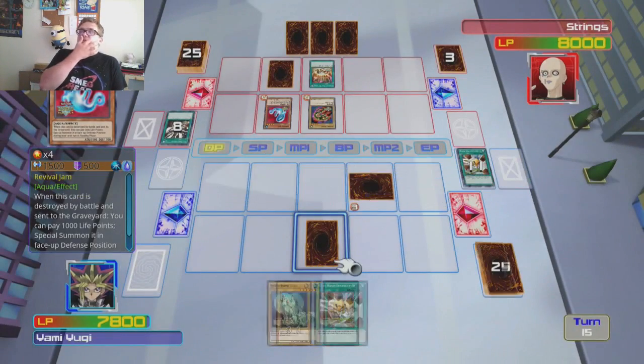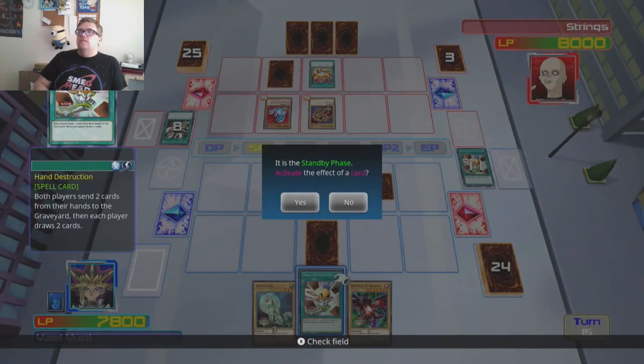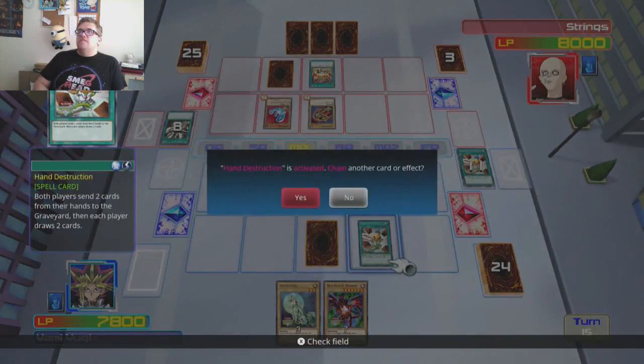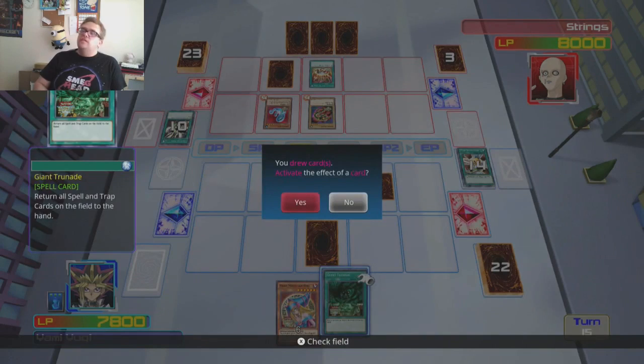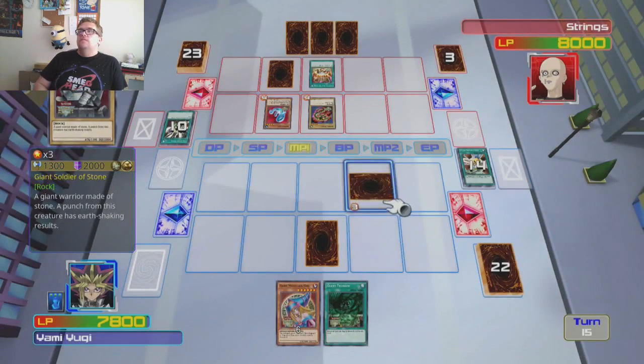I'm playing Thousand Life Points specialist here. Red Eyes — right. So we don't have two cards on the field though. Hand Destruction — I know it's a risk, get rid of the Red Eyes as well. Oh no we didn't. Oh god sake. Oh, we got a Dark Magician Girl! Of course — the sacrifice died and I'll summon a Dark Magician Girl.